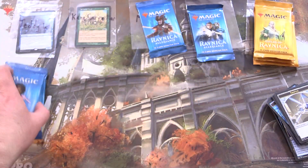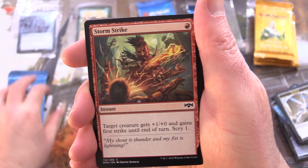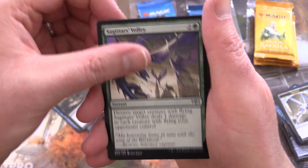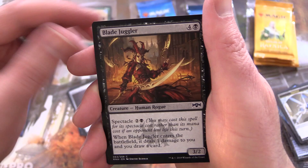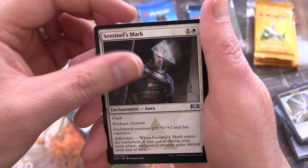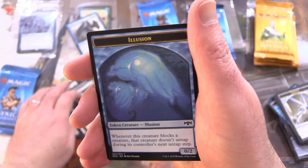Moving on to Kane Carpentier — thank you for being a patron. A new patron gets the signed Jackalope Herd for his first month. We've got Storm Strike, Bring to Trial, Coral Commando, Feral Maaka, Undercity Scavenger, Sagittars' Volley, Final Payment, Rakdos Locket — yes, the Rakdos Guild in this set — Blade Juggler, Goblin Gathering, Trollbred Guardian — yes, a Troll Frog Warrior — Sentinel's Mark, Orzhov Enforcer, and Sphinx of Foresight for the rare. Orzhov Guildgate and an Illusion Token.